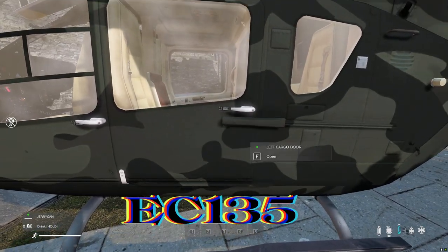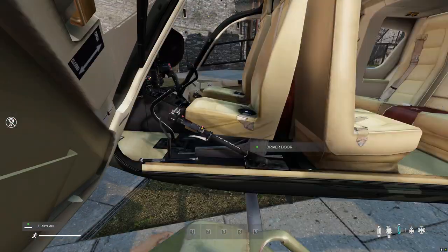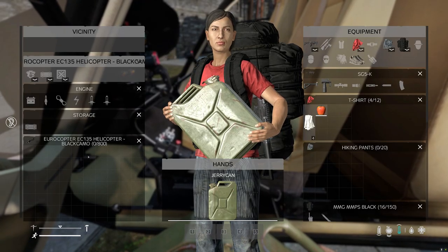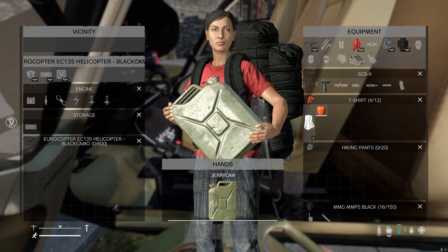The EC-135 has a total of four seats in the back and two in the front, so six people you can put in here. With a helicopter storage of 800 slots, plus whatever flight storage case you have in it to increase the slots.